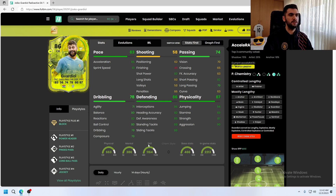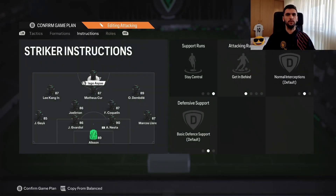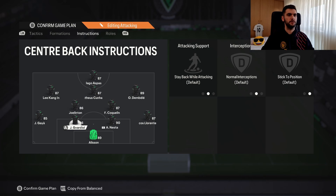His pace looks all right, good defending, and good physicality. I'm going to give him a Shadow chemistry style because he needs that boost to pace, sprint speed, and defending. I'm going to use the 4-2-3-1 formation.